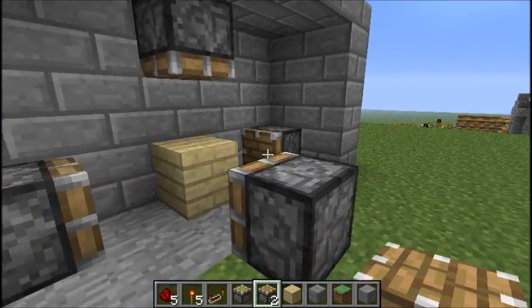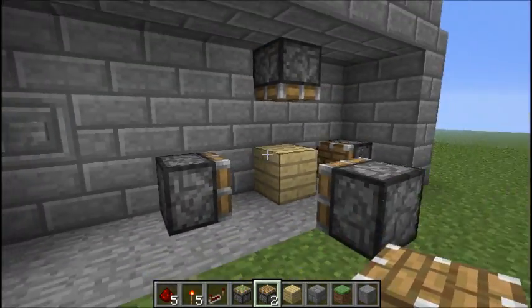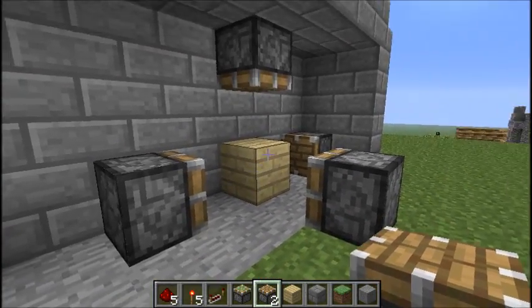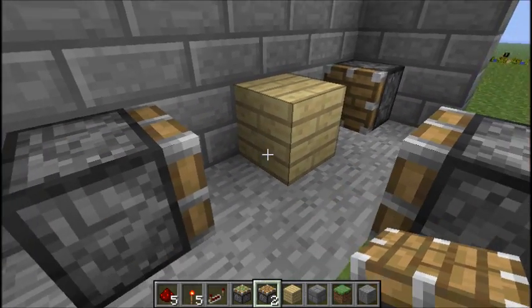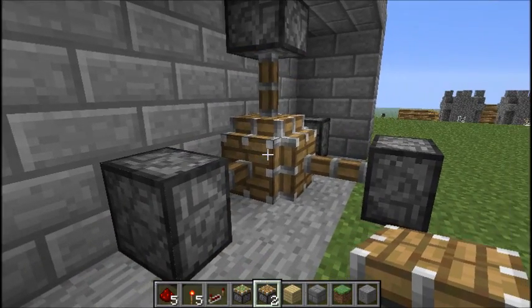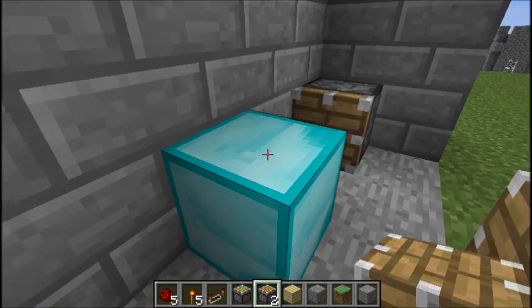Hey guys, I'm SebGear and today I will be showing you my first redstone tutorial. This is my self-designed redstone magic block swapper. Now it's an ordinary piece of birch tree planks. You press the button and the tree is now diamond. Awesome right?